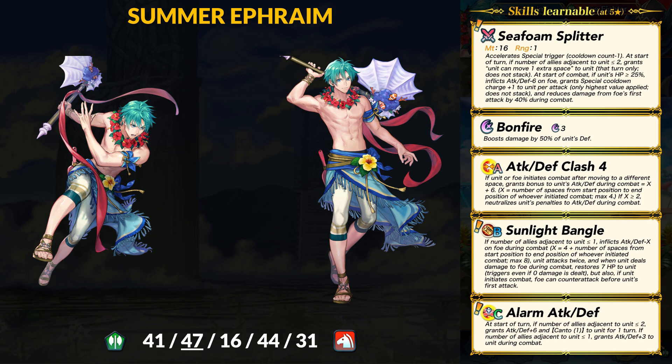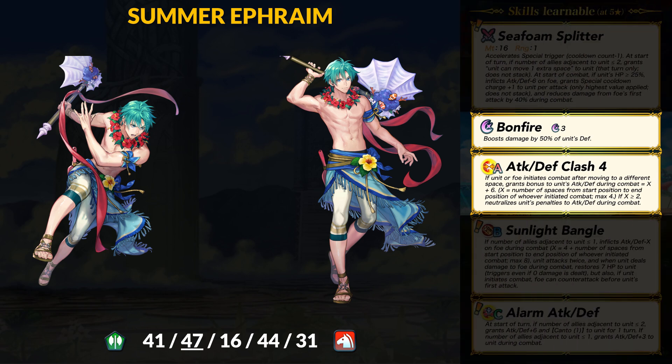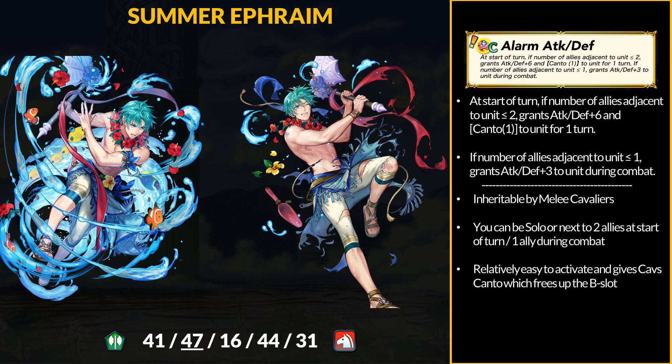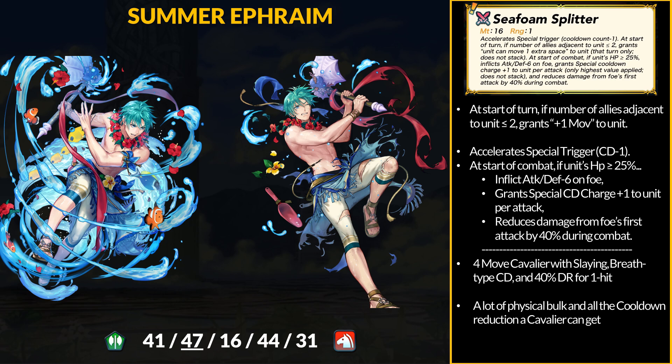He does want to end fights quickly on his own terms. For skills, Summer Ephraim gets Bonfire and Defense and Defense Clash 4 — remember that Clash gains extra stats when the user or enemy moves further when initiating; this will come up later in Ephraim's kit. Ephraim brings the new Alarm Attack and Defense C skill. If you start the turn solo or next to one or two allies, the user gets plus 6 attack and defense field buffs and Canto 1. In combat, if you are solo or next to only one ally, you get plus 3 attack and defense in combat.